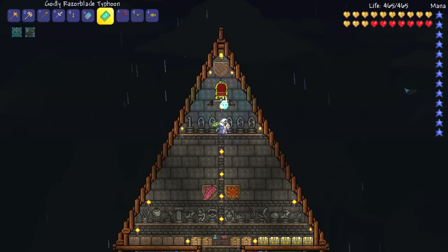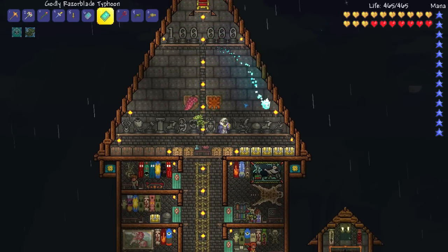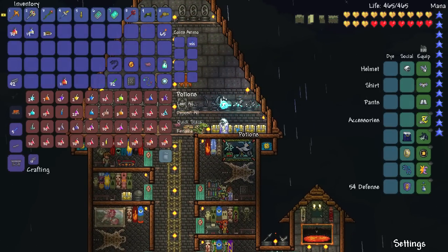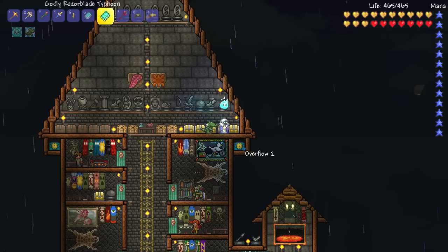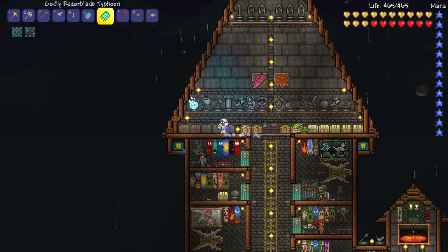Oh no, there it is. What the, how come I couldn't see that before? Was there like something in the way, like a cloud or something? Must have been. Potions again are a bit ridiculous. So let's put this in our overflow chests. I've set up some overflow chests just at the side here. As you can see, we've got some building materials in there.